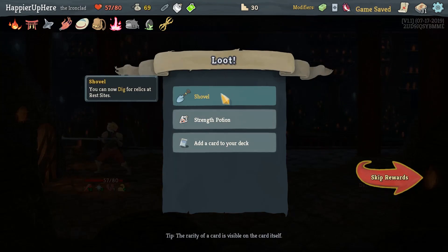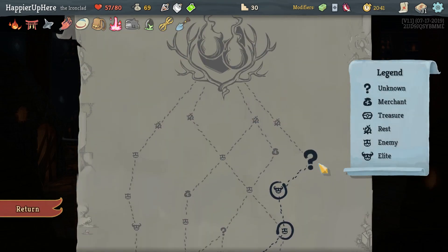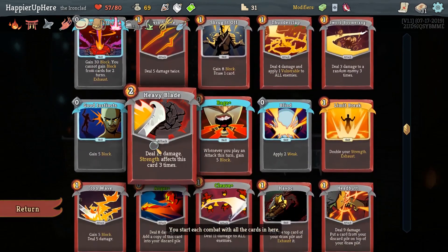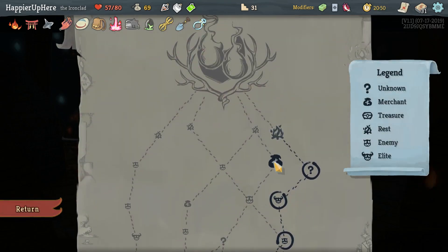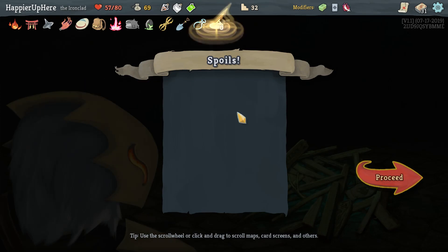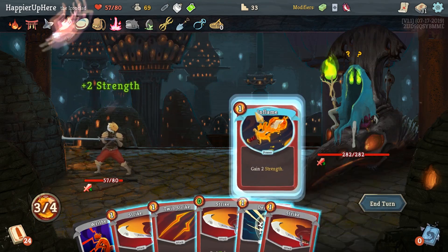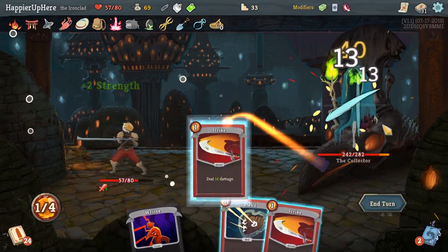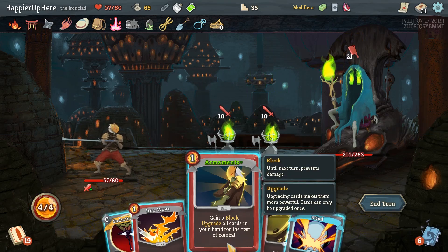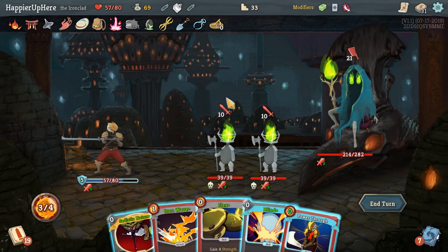The Shovel — you can now dig for relics at rest sites. That's great because we have something else to do besides resting. We already have copies of Eloper — says return, lose 15 block rather than all of your block. This is amazing especially with the Panic Button — now we can hang on to some of the block we get through that. We'll dig right away — got Sundial: every three times you shuffle your deck, gain two extra energy. I'll drink the Strength Potion. Strike — let's try. Everybody's attacking — let's do Armaments. I should have drunk the Skill Potion first — that was a mistake.